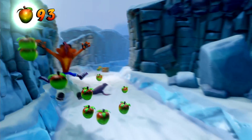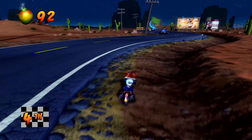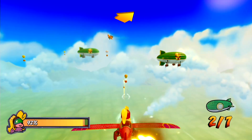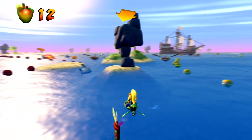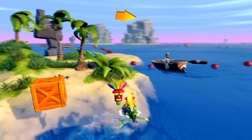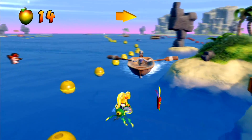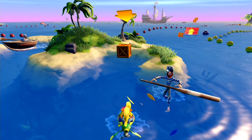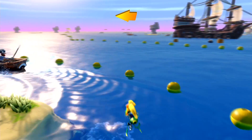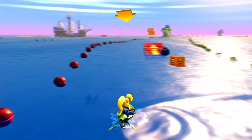Crash Bandicoot 3's vehicle levels are essentially as you remember, although in the case of the biplane levels, an aiming reticle has actually been added to make things much easier to aim. Coco's jet ski levels have been changed, and I don't like what they've done to these stages in this collection, because I find Coco's jet ski controls significantly worse from the original titles due to a lot of added weight in the control scheme, which makes turning a hell of a lot harder and aiming the direction you're meant to be going feels somewhat imprecise. I won't lie and say this ruins the levels entirely, but I do feel it makes them a hell of a lot less fun than they were originally.